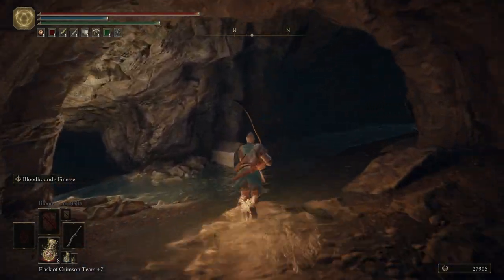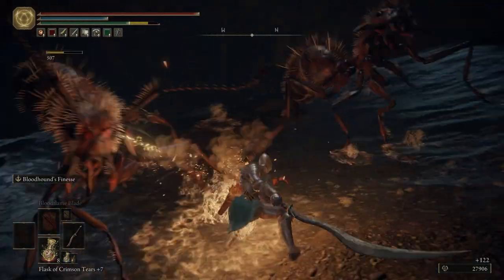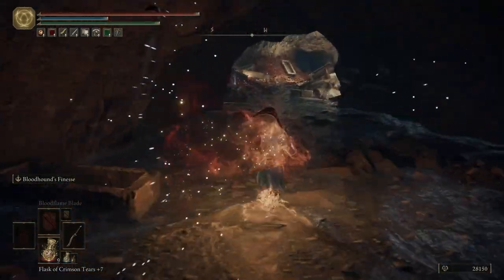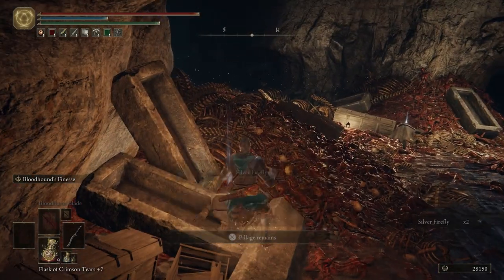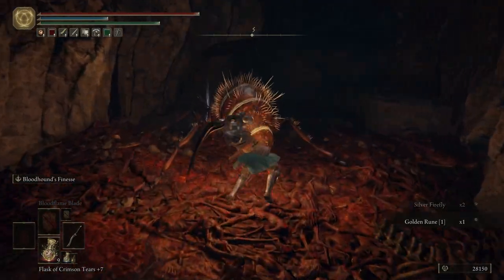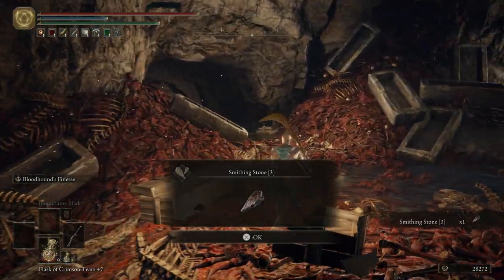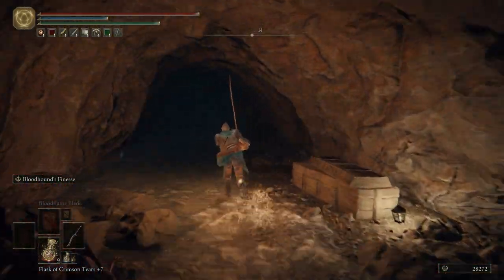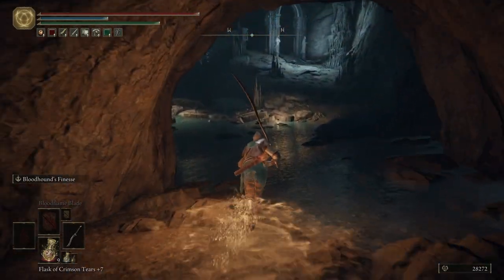Go ahead and heal up. We have two more ants to worry about up top — they're going to fall down. Let's grab these items. The majority of what you're going to be fighting down here are the ants and mudmen. We are going to go up that way in just a moment, but first we want to come down this area. We'll end up backtracking back through here; we just have to grab a few items first.